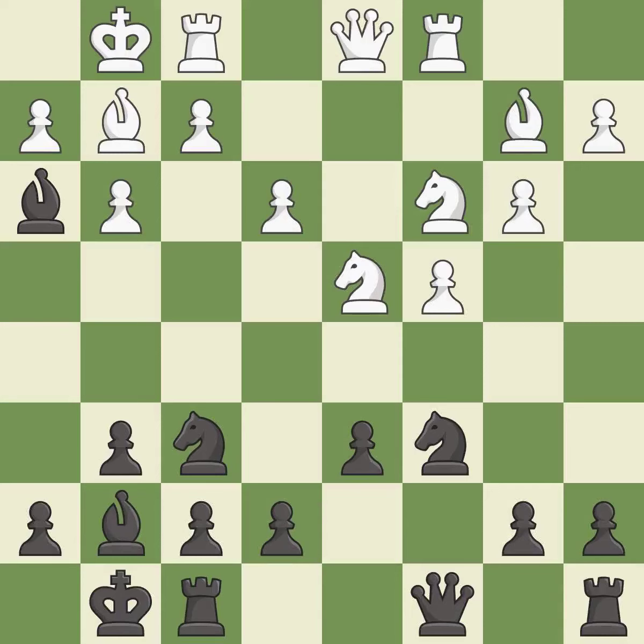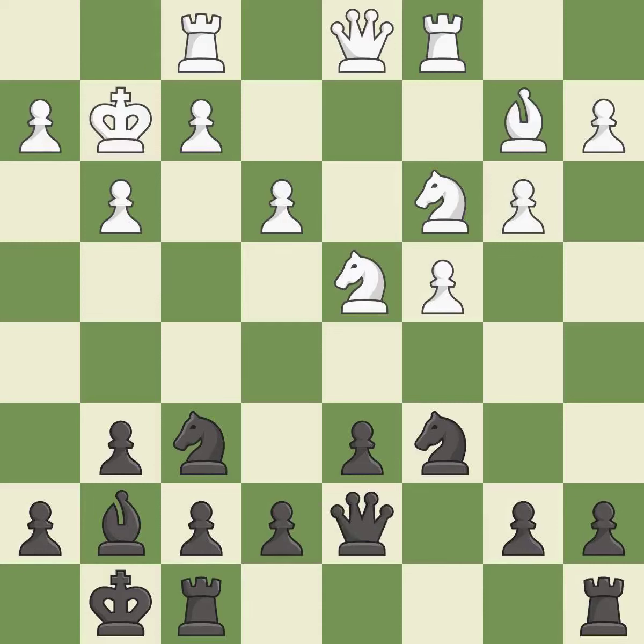This activates a rook by developing it off of its starting square. After all captures, this is an equal trade. The rooks can see each other now, allowing them to provide mutual defense. It is good.